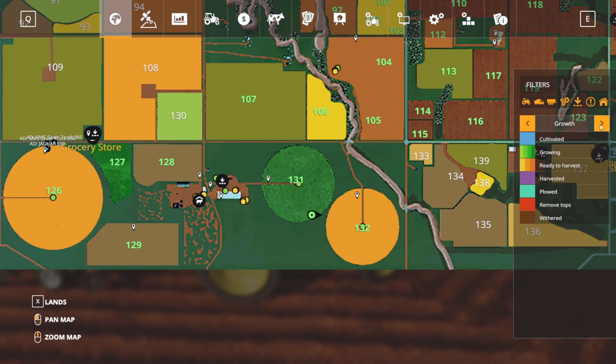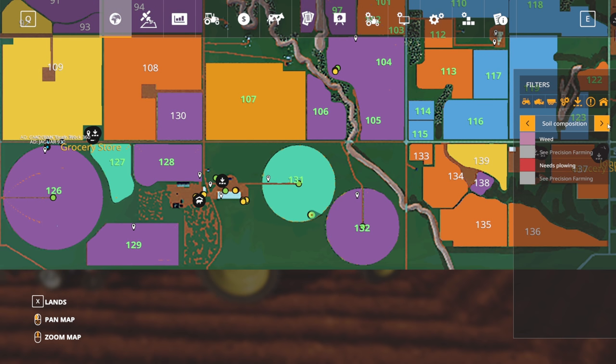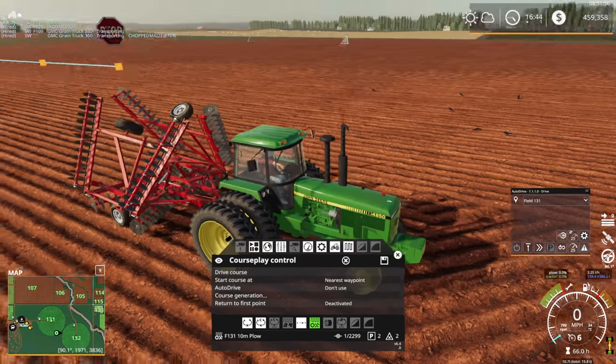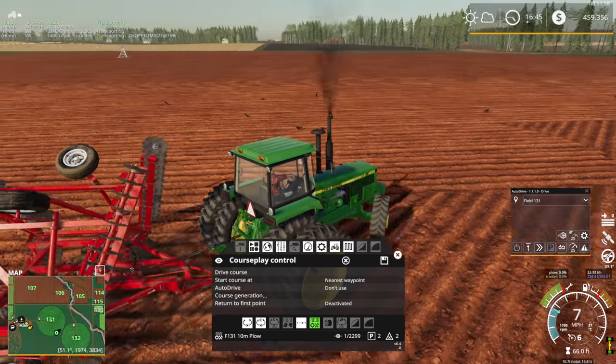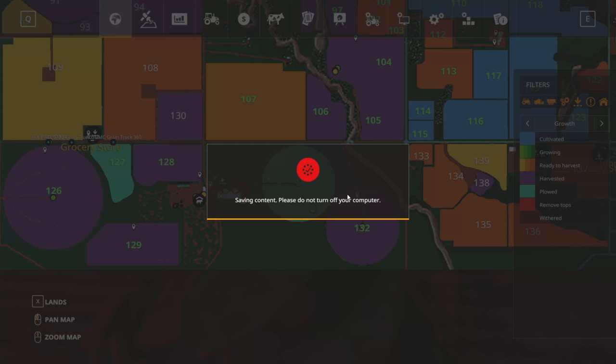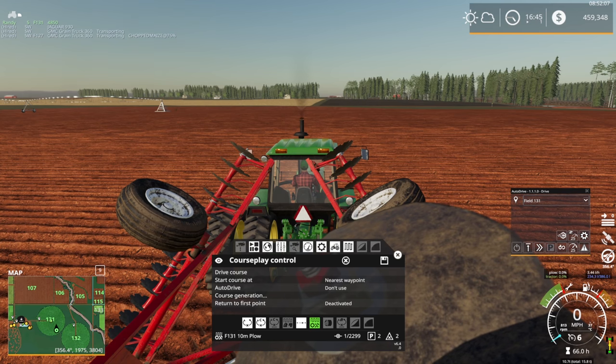Let's check the map for field 107. It's ready to harvest and has soybeans on it. We've got a combine over here — might as well harvest it rather than plow it under. Field 107 looks to be about as big as field 126, if not a little bigger.